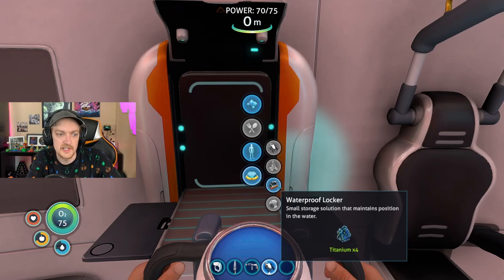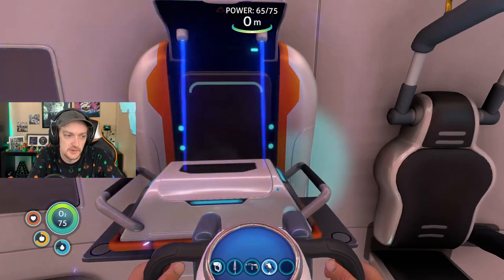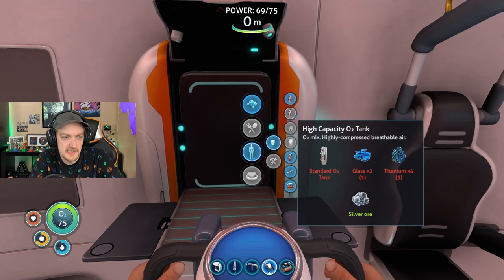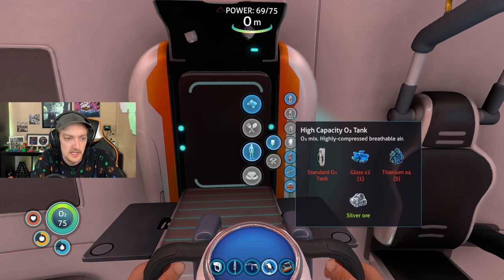First off, I'm going to start by showing you guys what the waterproof lockers are. It's only four titanium total. Essentially, these are going to be underwater storage units. They're really great for going around, collecting materials, and using for storage. Next up, I want to do the high capacity O2 tank. What this is going to do is give us even more oxygen than we already have. We're going to need to make another standard O2 tank, which I can do right now. We need one more glass, a handful of titanium, and we've already got the silver ore.